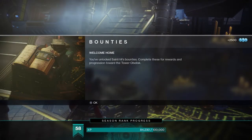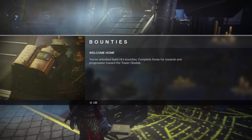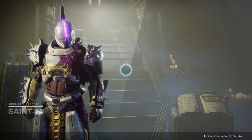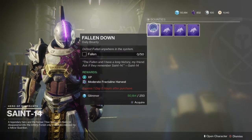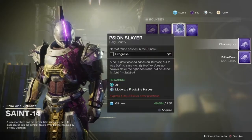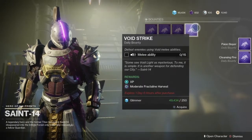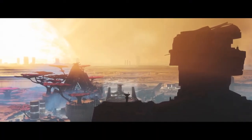Now we have bounties unlocked. That's right — Saint-14 finally has bounties to give us some of those fractional lines that we so desperately need for those obelisks. Let's check out some of the bounties the Saint has for us in the tower. We have a Fallen bounty — pretty straightforward, easy to do, just 50 kills. We have Solar Kills, defeat enemies in the Sundial — pretty easy. And last but not least, Melee kills. Once again, easy quest line.